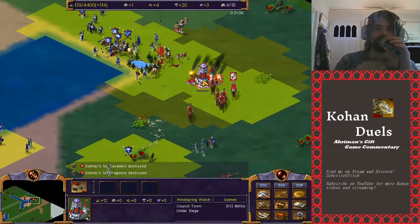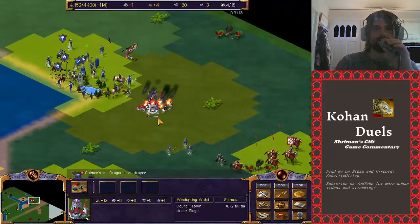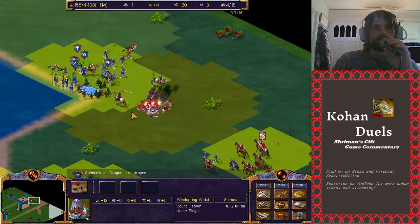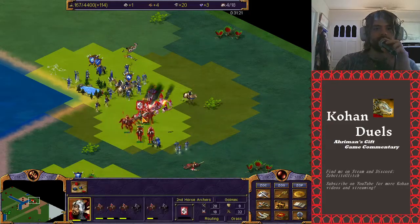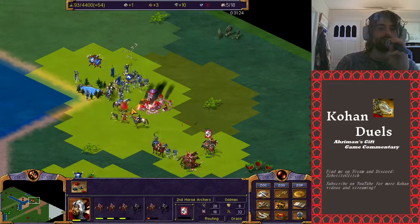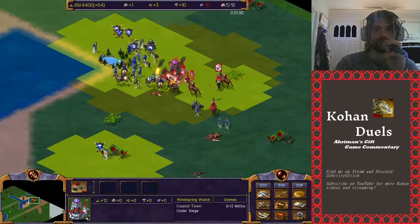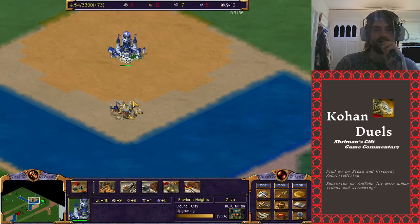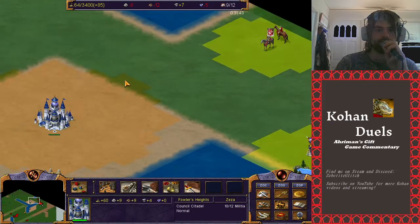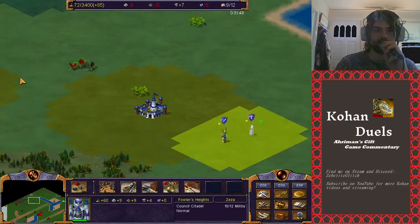He did end up taking the city, but Ziza is going to be able to take it back. Golmec is at plus 114 and Ziza is at plus 61. He's got some money - a shitload of iron to rebuild from that. Ziza is going to take the city back. Golmec is going to presumably get out of there. These horse archers are just routing in the wrong place. This settlement went up to a city and is becoming a citadel. Ziza has got a citadel and he has to start thinking about getting elites now, because he is behind in that game.